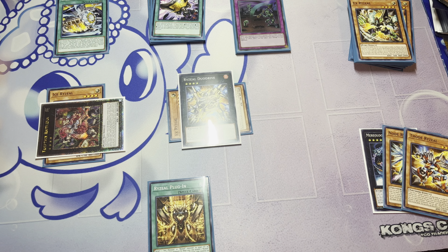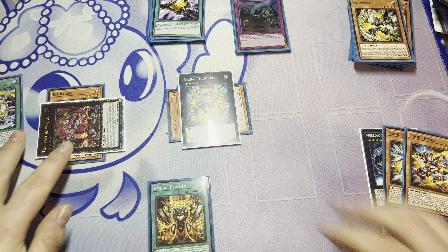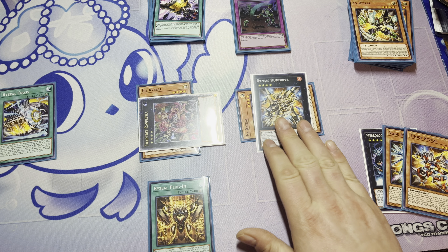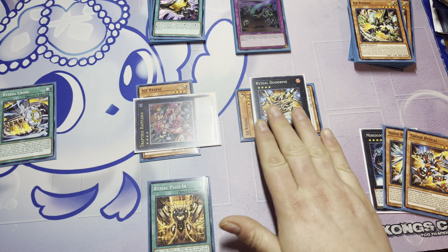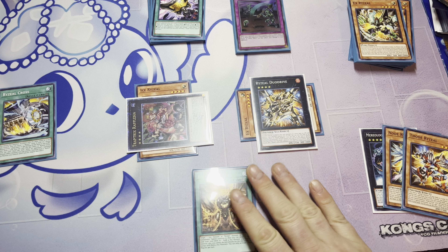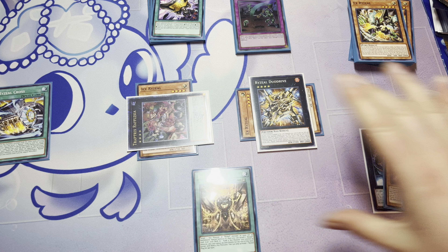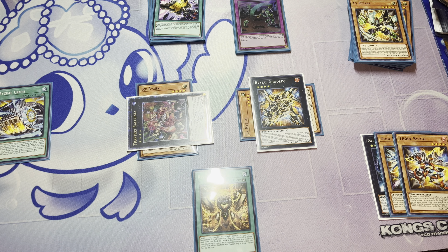We activate Rise Your Cross — an incredibly powerful field spell with insane wording. Once per turn, when an opponent's activated monster effect resolves, you detach one material from a Ryzeal Xyz monster you control and, if you do, negate that effect. Not negate and destroy — just negate the effect. So the reason we have one material on Duo Drive and one on Rafflesia is this: we are now safe from Nibiru because of Rise Your Cross, and we still have Rafflesia as backup. We are fully insulated.